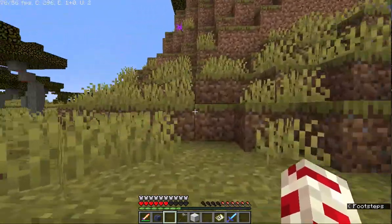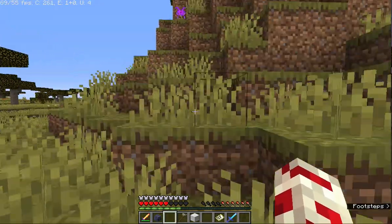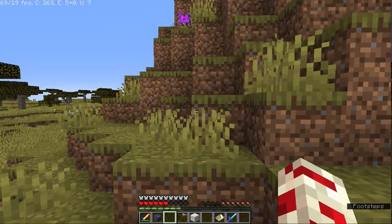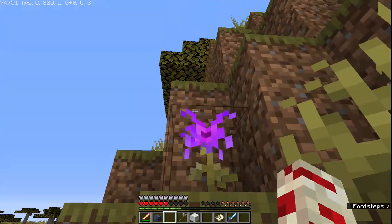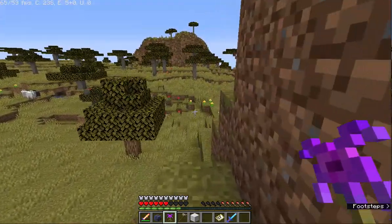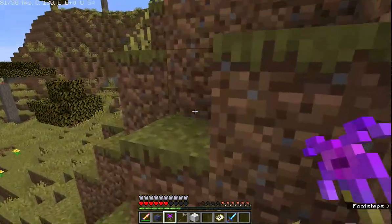So in this video I will explain how this survival world started and why we had to use cheats. Because sometimes the game bugs out to where we just give up on the game and we decide to plan another day.